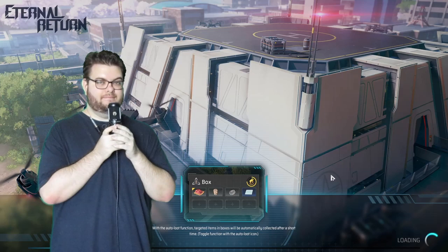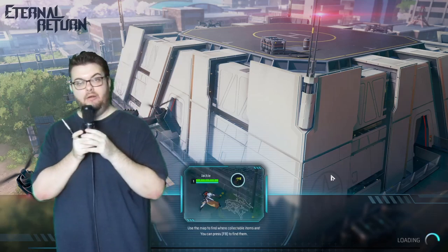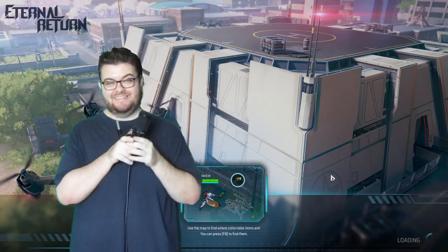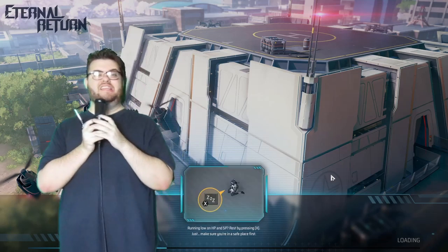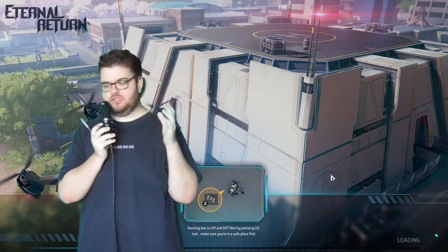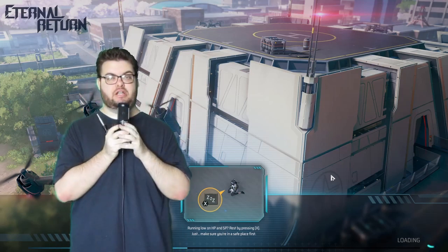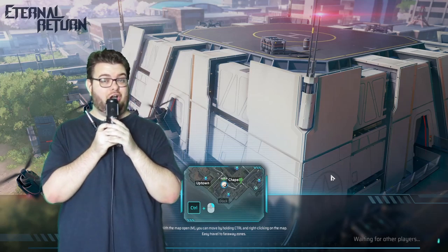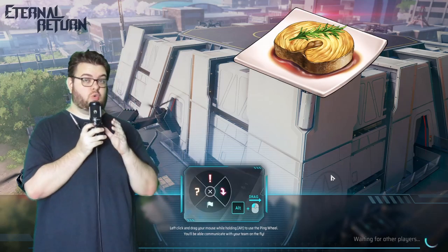Let's skip the gray tiers — that's just ingredients — and jump right into the green tier. Butter is insane, but we'll get to that. A very good early green tier food is Honey Cod Steak, which gives you 625 HP regen.